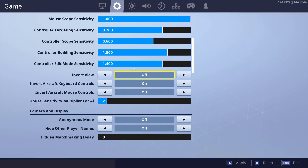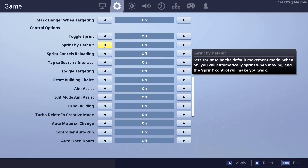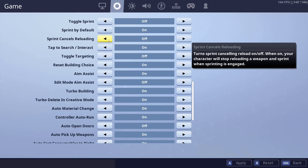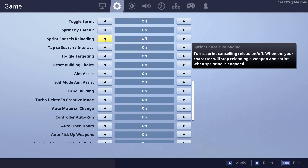In terms of general settings, we're not covering controller settings today as I've already made a video on that. Starting with the important ones: sprint by default is a mandatory setting. If you do not have sprint by default on, I highly recommend you reconsider. There are essentially zero situations where you want to be walking over sprinting. If you sprint by default, you skip a click and it just makes everything faster. Toggle sprint is basically a redundant setting when you have sprint by default on. Sprint cancels reloading — don't recommend that; it can get very awkward with sprint by default. If you need to cancel a reload, you can pickaxe back to gun or switch to another gun and back — there are many ways to reset it.